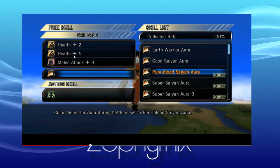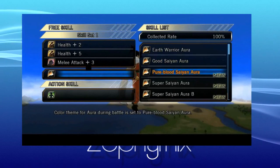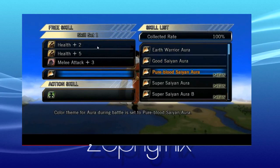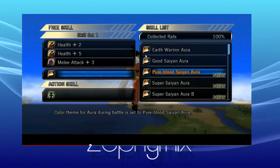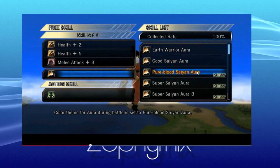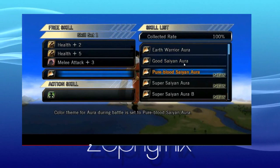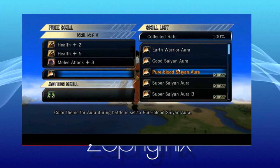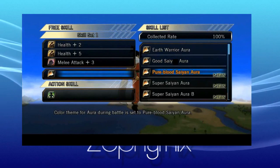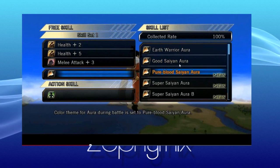Now here's apparently where you set your skill sets. You've got free skills: plus two health, plus five health, and plus three melee attacks — something you're used to from Budokai Tenkaichi 1, 2, and 3. Now you also have the ability to modify your own aura: Earth Warrior aura, Good Saiyan aura, Pure Blood Saiyan aura which I believe is purple, Super Saiyan aura, and Super Saiyan B aura. Depending on which aura you choose, it might change the color of your attacks — not 100% sure, but you definitely get to modify your own aura.